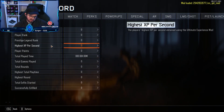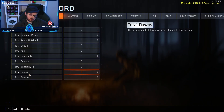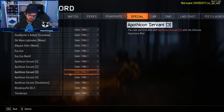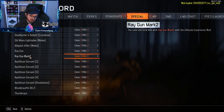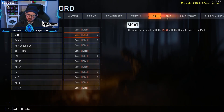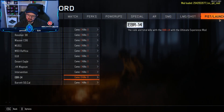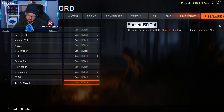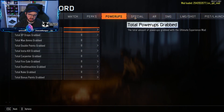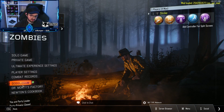You can see playtime, highest round, exfils, total downs, revives, kills, matches, individual match perks — how many perks used, strength — lots of stats, very cool for people who like to track stats. There are also a few different special weapon categories: ARs, SMGs, LMGs, pistols, launchers — I don't see snipers but still lots of cool stuff and stats to keep track of.